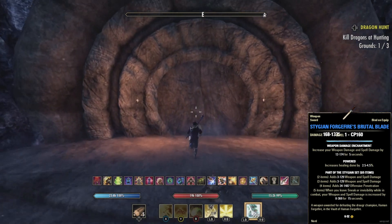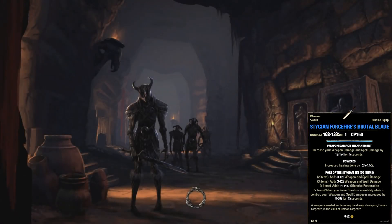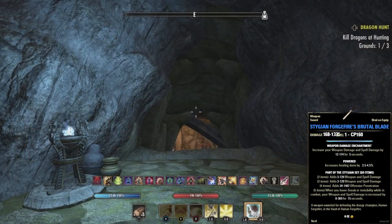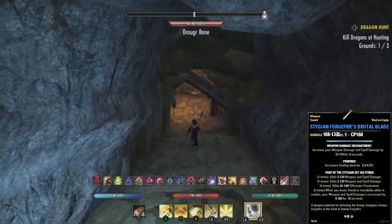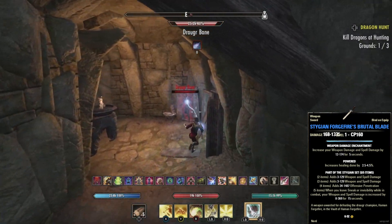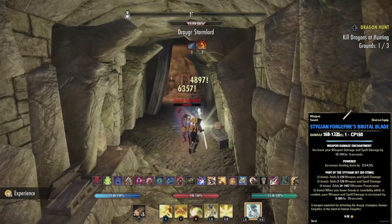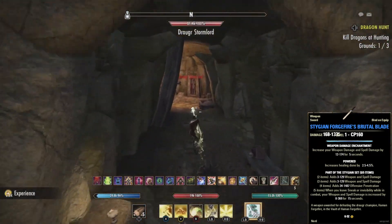This is a delve boss drop, so it might take you a couple of tries to get this one. This particular set, the Stygian set, is actually pretty useful and does run for a pretty penny, so we'll be running to where we need to go — I'll fast forward through that and meet you there.